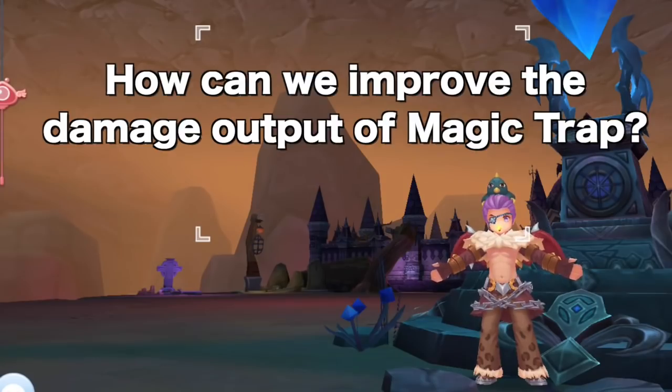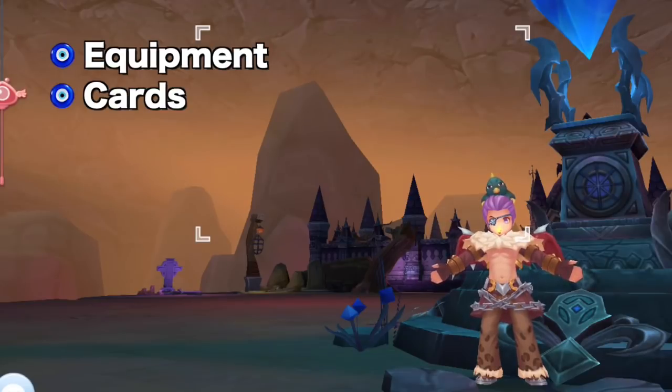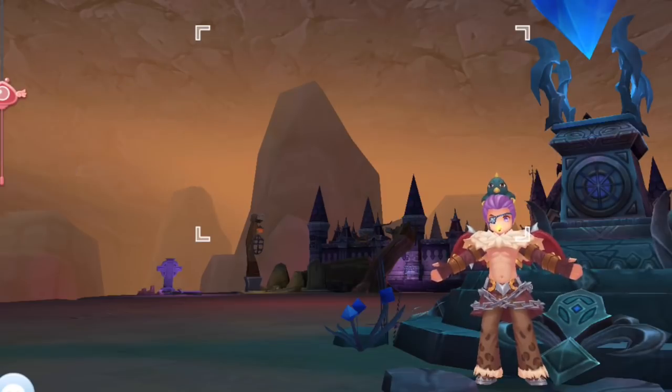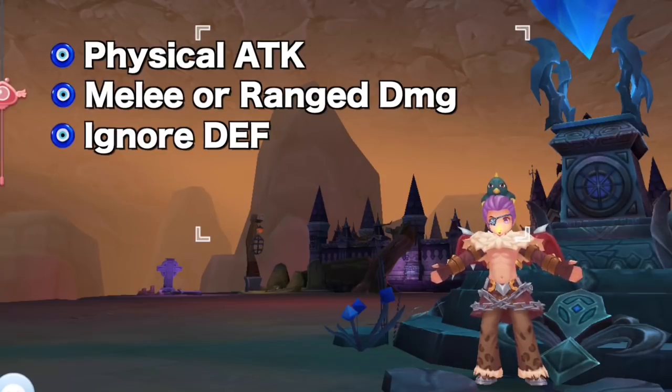So how can we improve the damage output of Magic Trap? The answer is we need to invest heavily on equipment, cards, stats, runes, and other things that can increase the following attributes: physical attack, melee or ranged damage depending on the weapon you're using, ignore defense, and defense penetration.